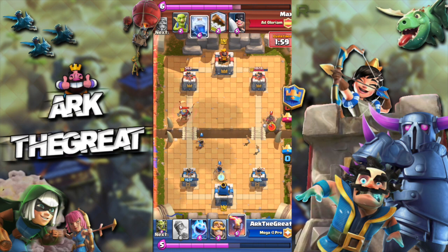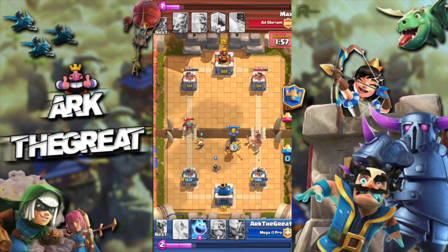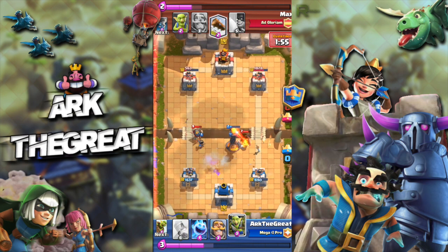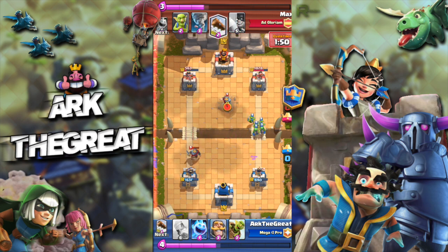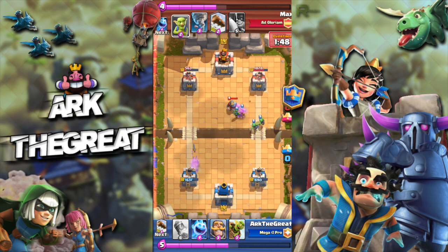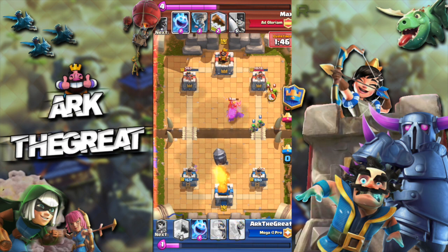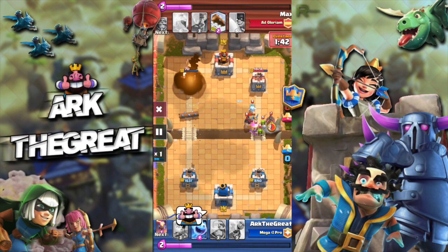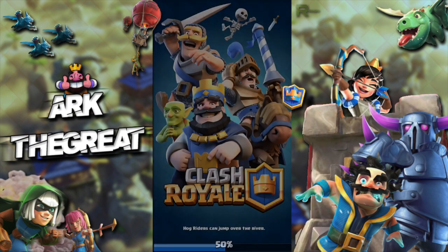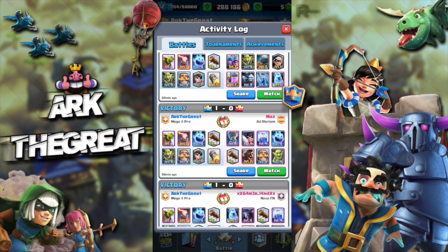All I need at this point is one more Log and a Rocket — I should be able to defend his Hog pretty easily. He gets a good Lightning off, but that isn't going to do much. All I need is 8 Elixir so I can Rocket and Log his Tower, and that is GGWP. I give him a little thumbs up because he had the counter deck.